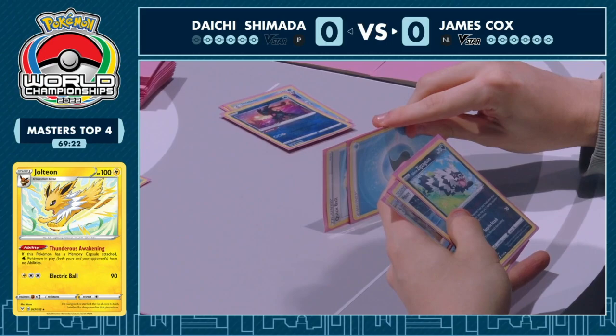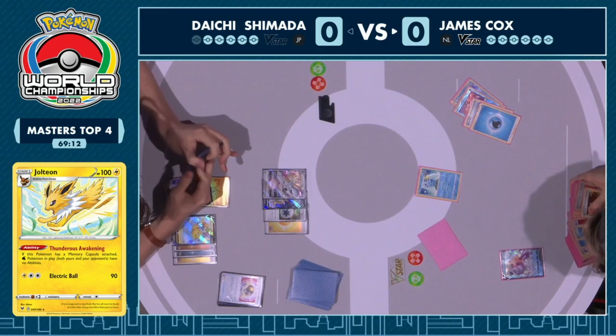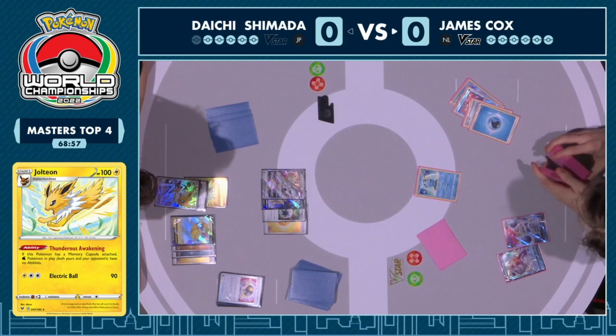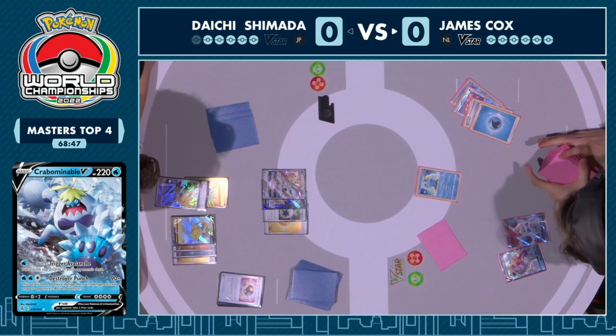James might be able to concede pretty quickly and go into the second game — take one more shot at getting that Battle VIP Pass, the classic explosive Palkia V-Star turn one this list has become known for. There's no way to use Star Portal. We do see the Krabominable come down — it's not a lightning weak water type Pokemon, but it's going to take a while to power up. You can utilize Melanie onto it, and with the Destroyer Punch attack doing 90 plus 60, you need damage counters on James. He's running Galarian Zigzagoon but the Zigzagoon's going to have to put in a lot of work.